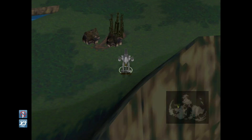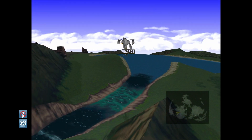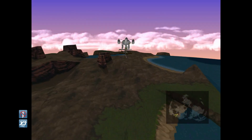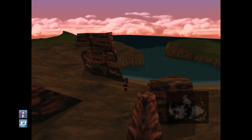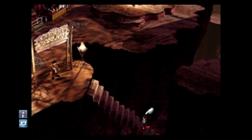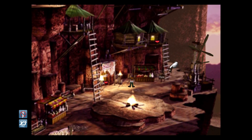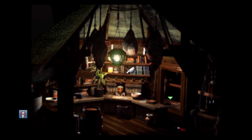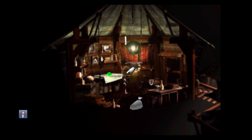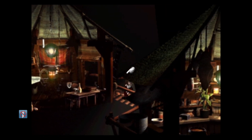Now we need to head to Cosmo Canyon. You can't land on rocky terrain - you can only land on the grass with the Highwind. Head back in here and climb up into this area. Before, this place was roped off, but now that we got the Highwind, the rope is gone and we can head through here. Grab this - full cure materia - and grab an elixir and a magic source. Make sure you pick those up.